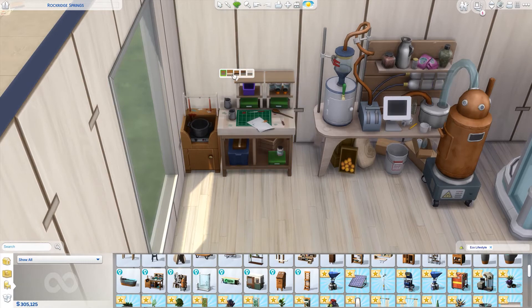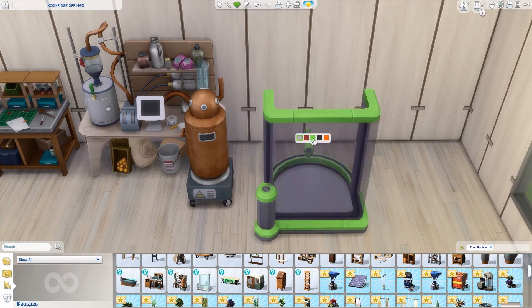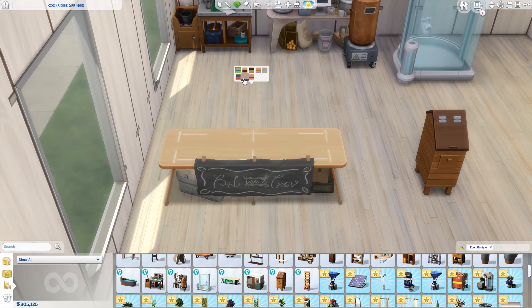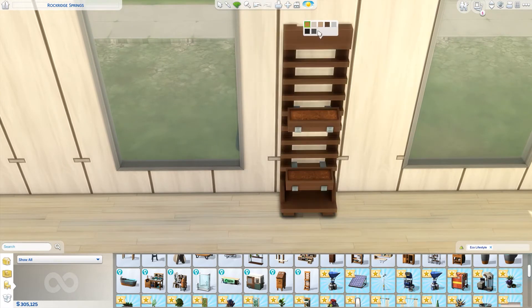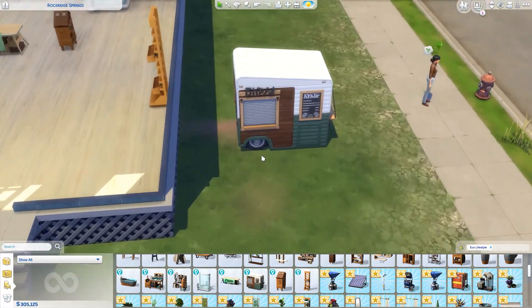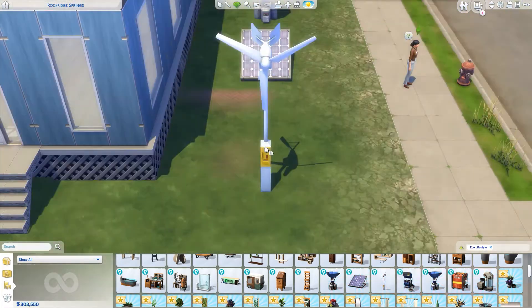Moving on to the skill-building items — this is the candle maker, which comes in some cool swatches. We have the juice fizzer, also in cool swatches. The fabricator looks really modern and I only like the first swatch. This selling table has a lot of cute little banners which I think is awesome. This is the bug box — there's a hand-painted one which looks really pretty. Then we have the vertical garden, which comes in nice wood swatches matching the pack. There's also what I think is a little drink shop for community lots.